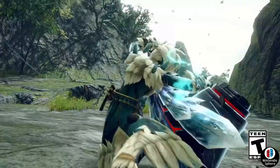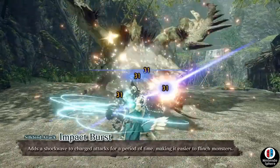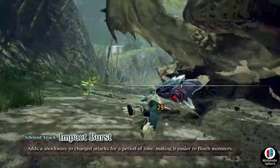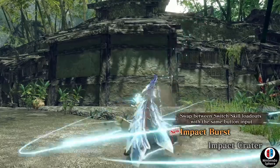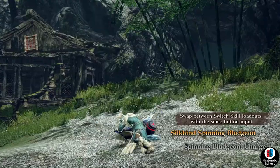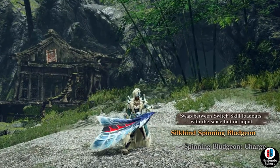Hey everyone, I wanted to go over the new and exciting news for Monster Hunter Rise: Sunbreak, which is set to release on both the Nintendo Switch and PC on June 30th. Today we're checking out the second wave of brand new silk bind switch skill attacks being added. Capcom dropped three brand new short trailers showcasing switch skills for the hammer, great sword, and insect glaive.